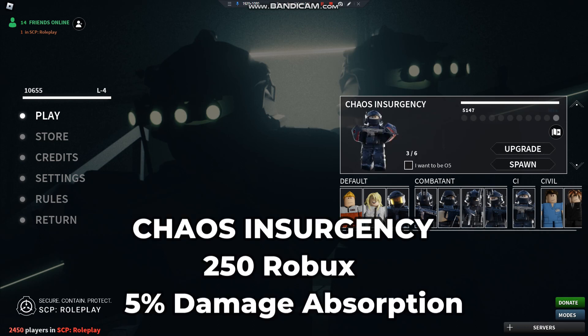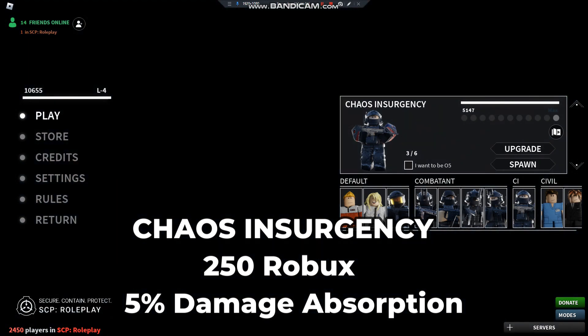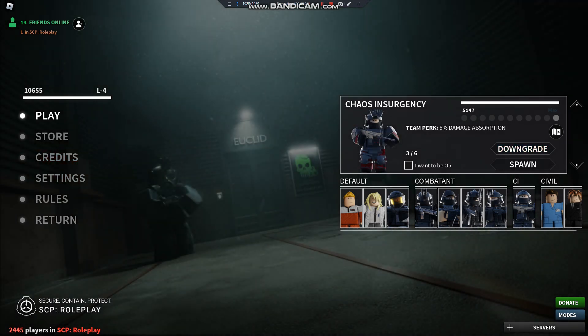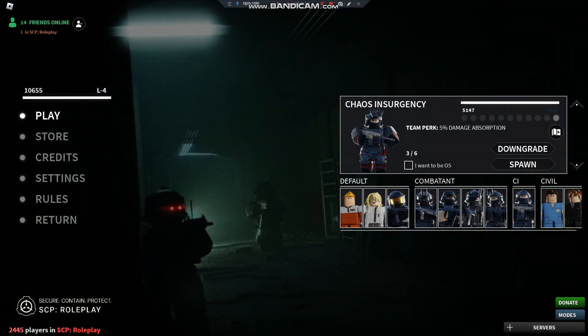Next is the Chaos Insurgency — pretty fun to be, honestly. They're like the bad guys; they try to breach SCPs and kill the foundation members. Not upgraded, there's completely nothing. But upgraded, you get 5% damage absorption, which means if you're getting hit by a gun, you'll absorb a little bit of the damage and take less damage, plus outfit changes.